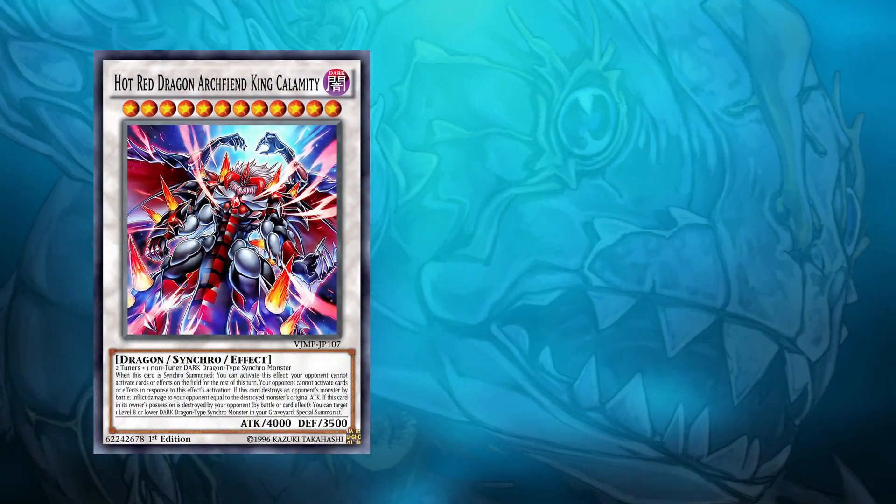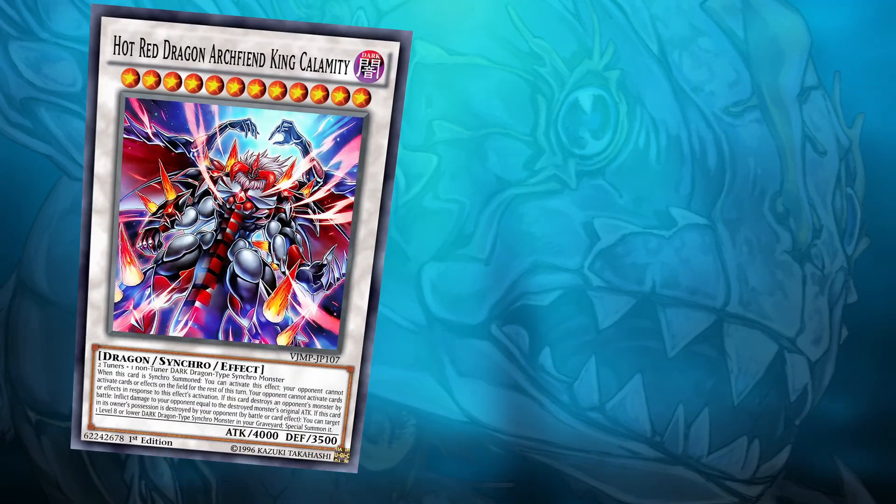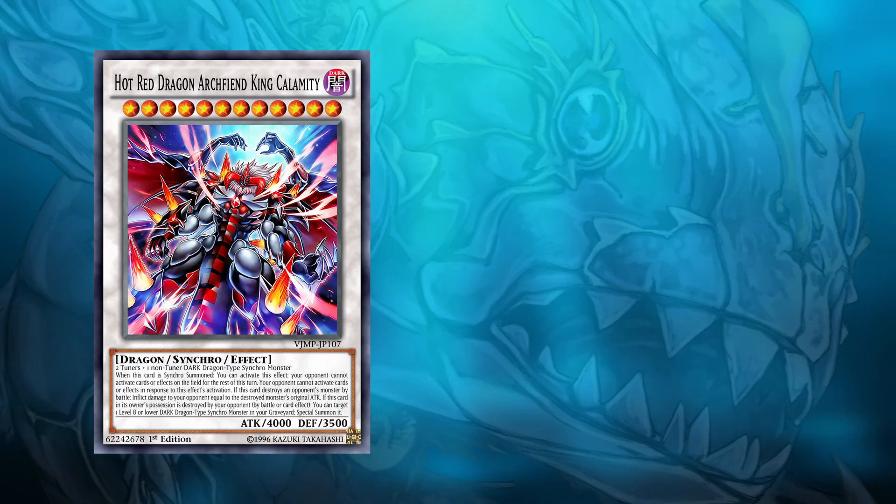Making a splash onto the scene: Hot Red Dragon Archfiend King Calamity. When this card is Synchro Summoned, you can activate an effect that turns off your opponent's ability to activate cards or effects for the rest of the turn. And what's even crazier is that your opponent will not be able to activate cards or effects in response to this card's activation.